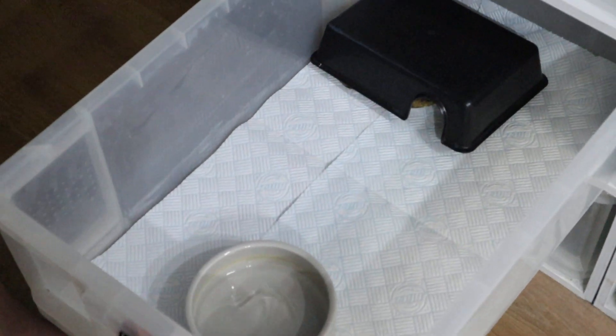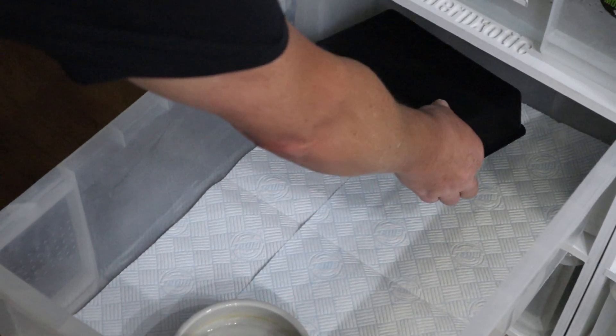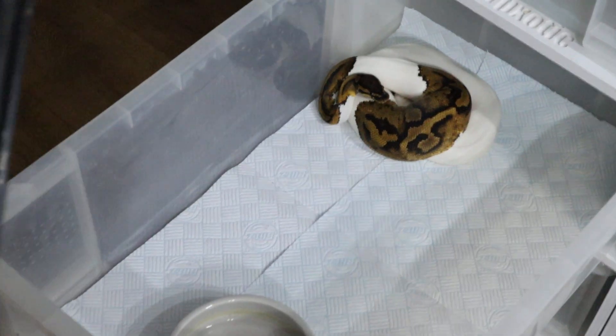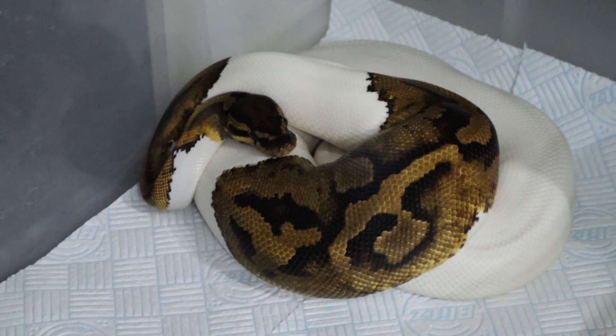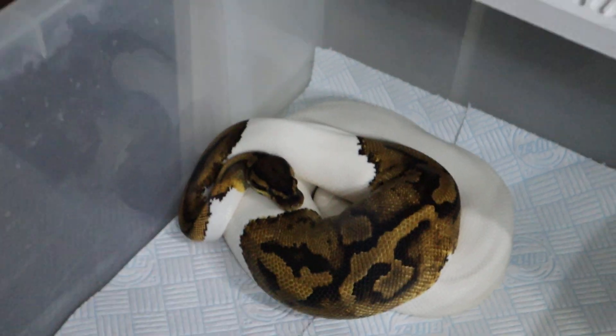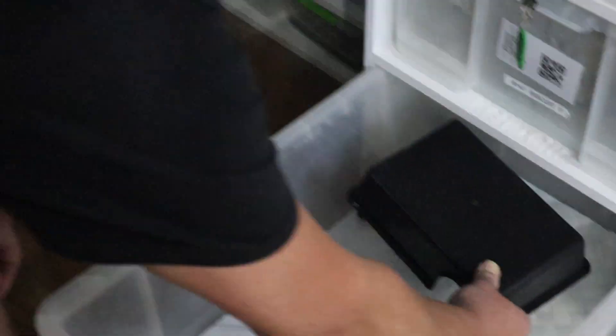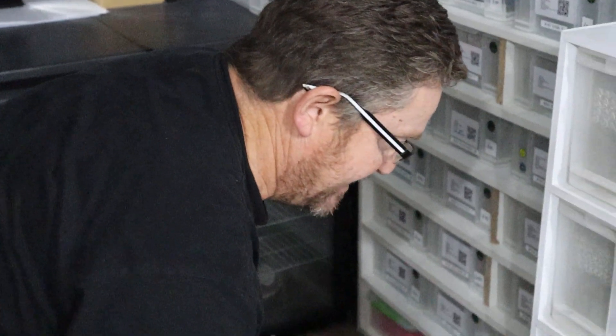Now we've got Kelly, who has also moved up. She is a pied, 66% het for Ultramel. She seems to be doing really well — beautiful markers on her. She's a lot lighter and she's a thousand grams or a bit more. So she should be ready for next season.